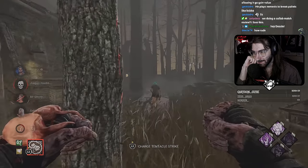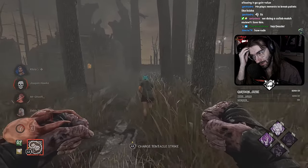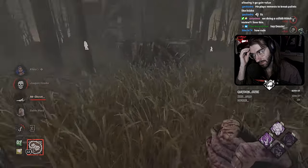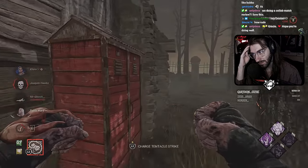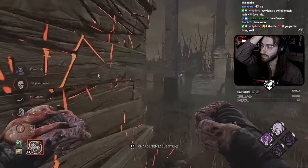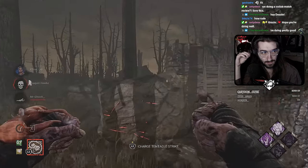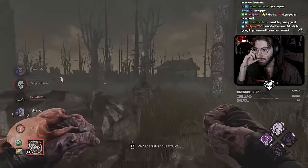I want to say she's dead to rights here — I don't think she makes the door unless somebody shows up to body block. And she hasn't been hooked, so no Dead Hard. This is a little greedy. I would say go for a contamination here if anything, then go pick up Nia ASAP, because we don't know where Ace is — either way Sable might get out for free. Right here you drop her and go for Nia.